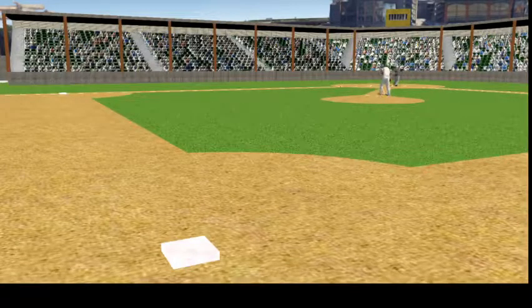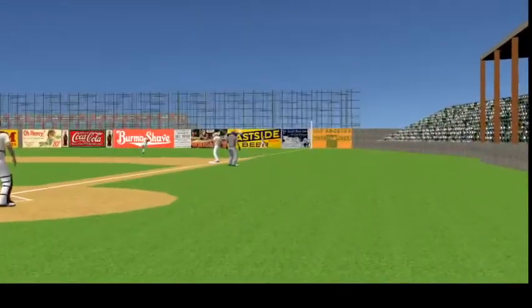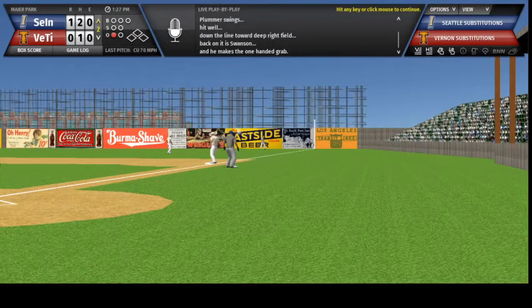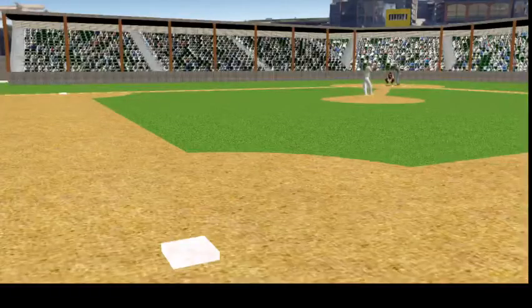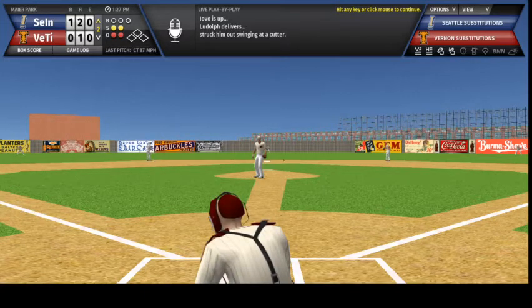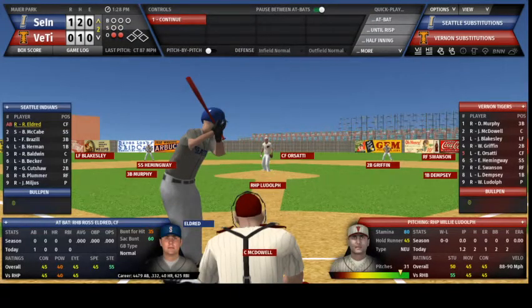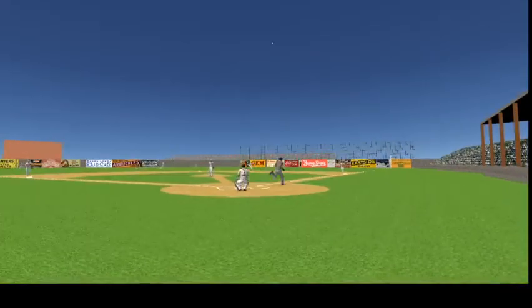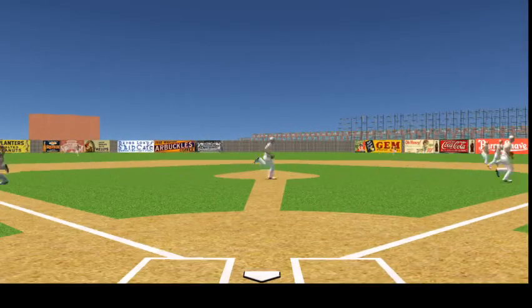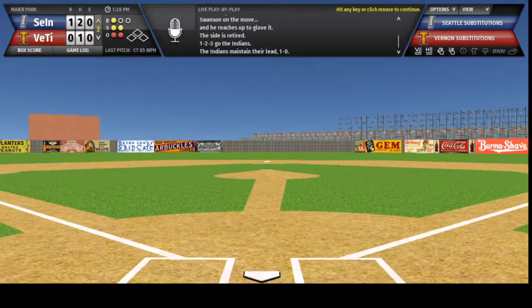Plummer is up to bat, from the windup Ludolph deals — Plummer swings, hit well down the line toward deep right field, back on it is Swanson and he makes the one-handed grab. Yavo is up, Ludolph delivers — struck him out swinging at a cutter. Eldred is up, the pitch — swung on, cutter hit in the air to short right, Swanson on the move and he reaches up to glove it. The side is retired, 1-2-3 go the Indians, the Indians maintain their lead 1-0.